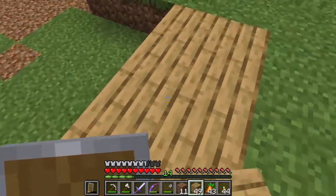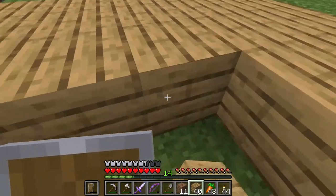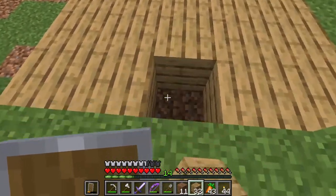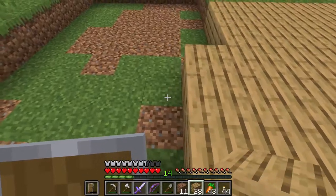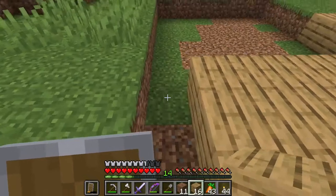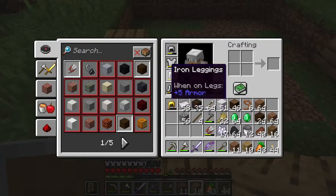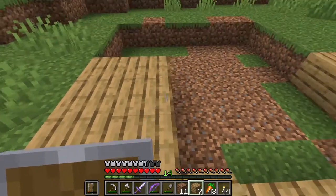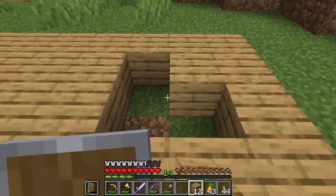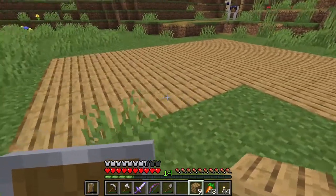I decided to use a mixture of spruce wood and also some oak wood. The furniture on the floor will most likely be oak and the walls will be spruce. Wow, this is so freaking spacious — I'm wondering how many beds I can actually fit in there. I actually have double roofs.